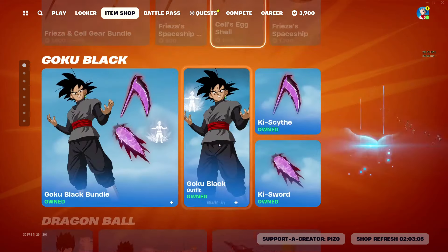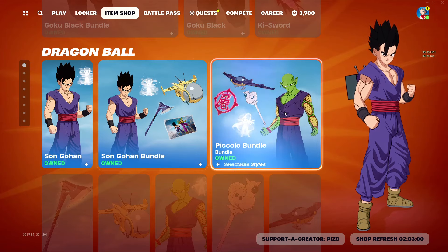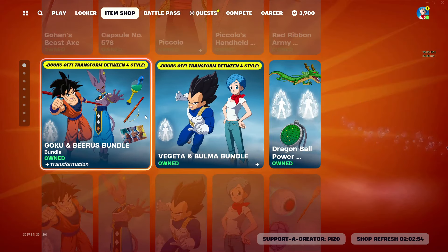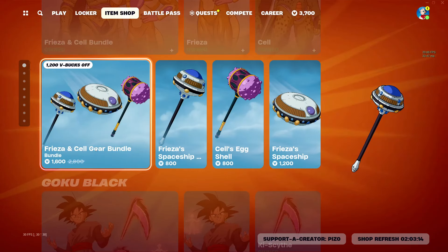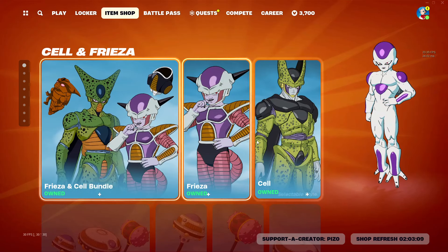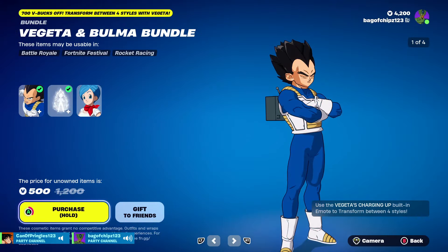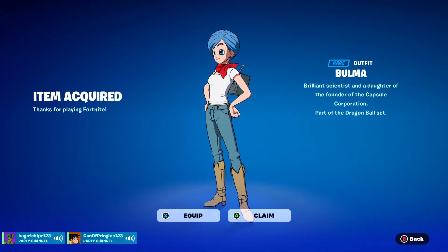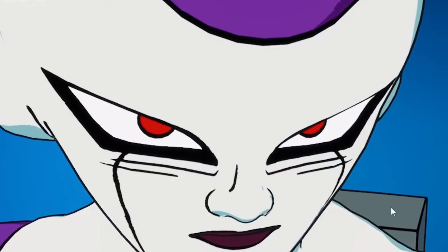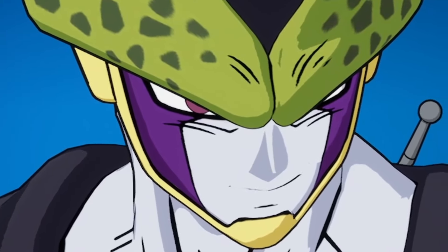The format's going to be exactly the same as the My Hero video. I'm going to do the gliders, the emotes, the pickaxes, the back blings, and the skins. There were only two things I really didn't buy from the Dragon Ball sets. One was the Cell and Frieza gear bundle, and the other one was Bulma. Screw it - I'm finally buying Bulma for this video. What a waste of 500 V-Bucks. So without further ado, get your Saiyan pride, your evenness of Frieza, and your perfection from Cell. Let's rank all of them, baby.